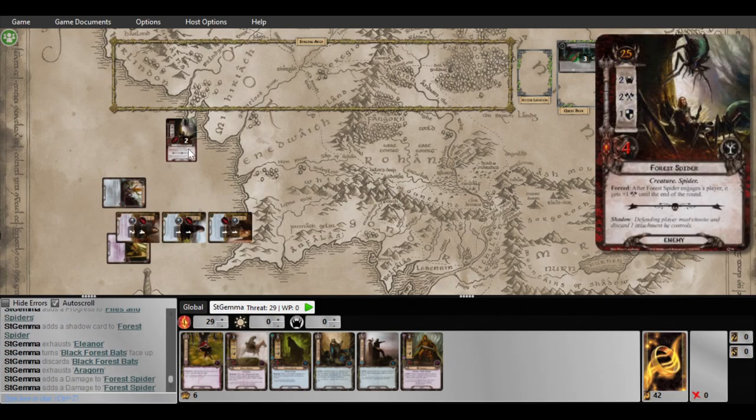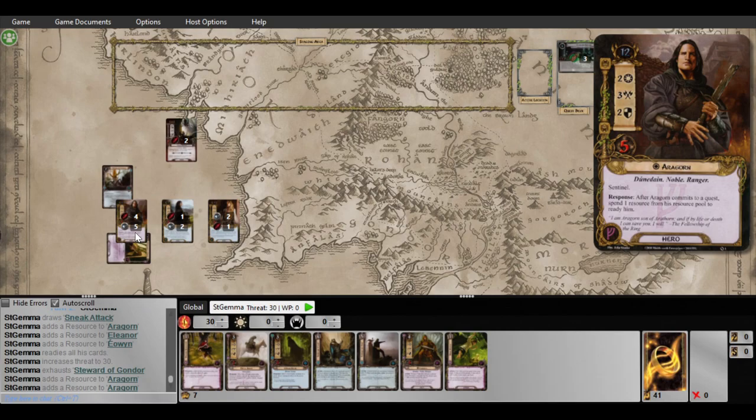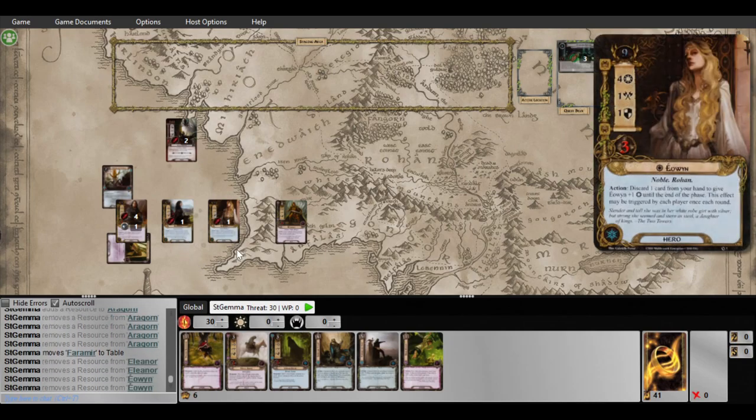Attack for three, so one, two. Drawing — ctrl R — five. What do we got? One, two, three, four — let's bring him out. And one, two, three, four — whoops.